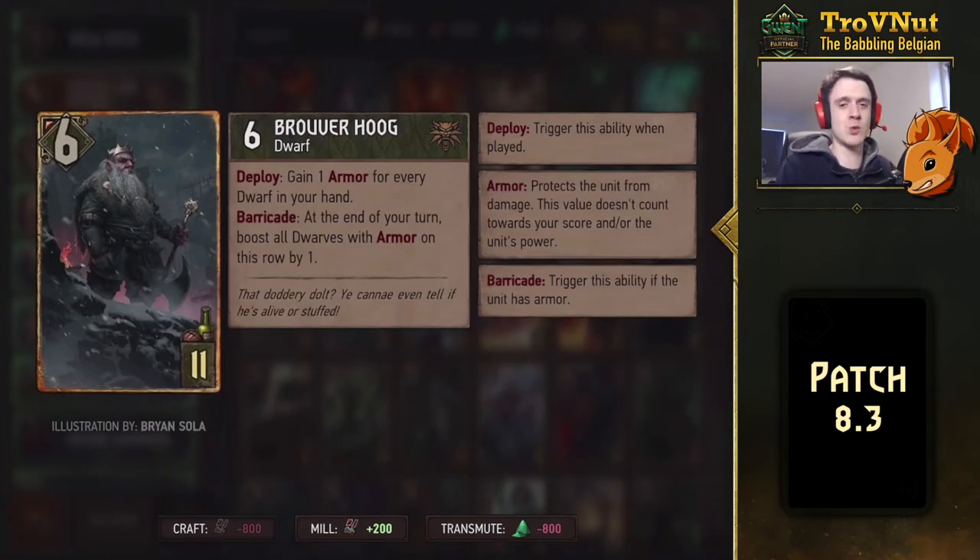Next up, Squietel Broverhawk — the Dwarven Leader has returned. 6 power, 11 provisions. On deploy, he gains one armor for every Dwarf still in your hand. If he has armor at the end of your turn, he boosts all Dwarves with armor on this row by one. Sounds very powerful, but in practice it's not quite as strong as you might think — he can be locked, you can remove his armor, and the boosts depend on how many Dwarves still have armor. It's somewhere in the league of Gezra's, but a bit more controlled since he always boosts the same row. Still, it generates points at the end of every turn, which is always powerful — a very good addition for Dwarf decks.